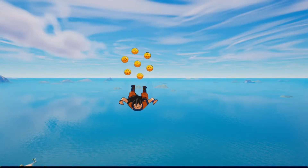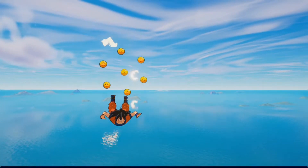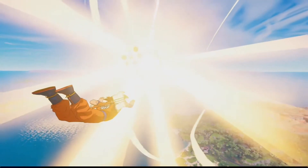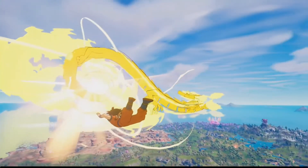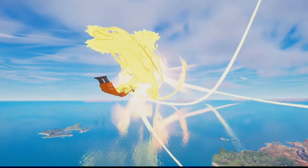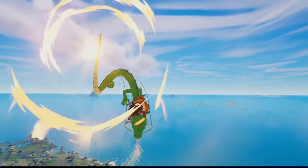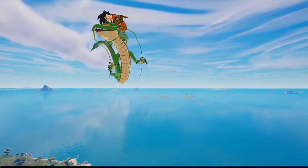There's the Dragon Balls — they do a little spin and then they separate. Shenron gets created out of the Dragon Balls, like summoned. They're all in a circle as you would place them on the ground in the show. It does a little circular spin, looks amazing. The golden energy flies under your feet. And there you have it — look at that.